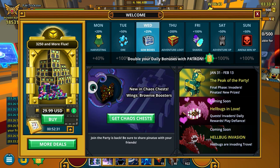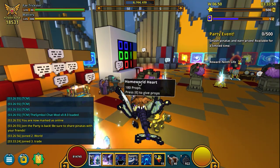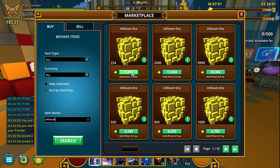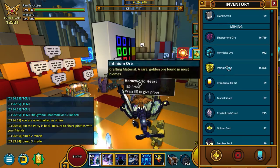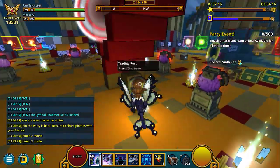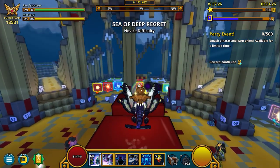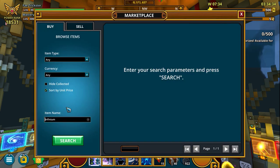Right now, with all the stuff that's happening in the economy, the good things to sell are Pearls of Wisdom, Fairy Dust, bottles, and Infinium. Buy Infinium — they're undersold. I have so much Infinium because I bought a lot before and resold it to make a bunch of flux. A lot of my flux has gone into that farm for Rich Fertilizer. Right now I have 100k in that and I'll make it back rather easily.